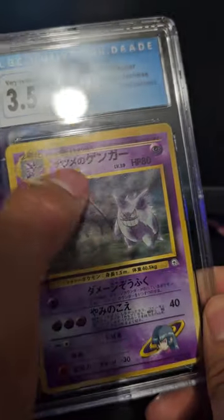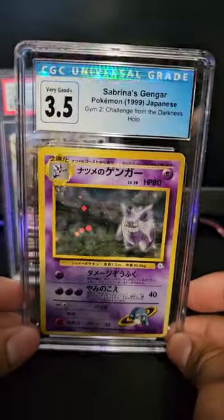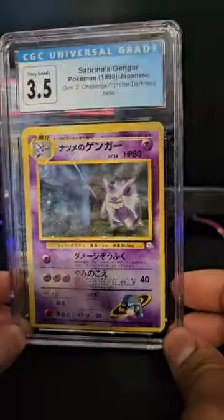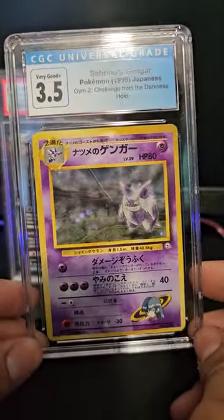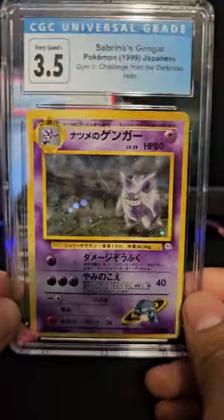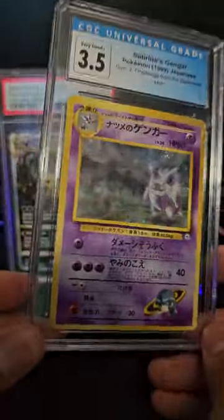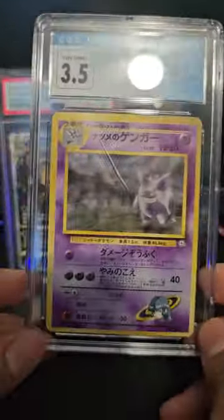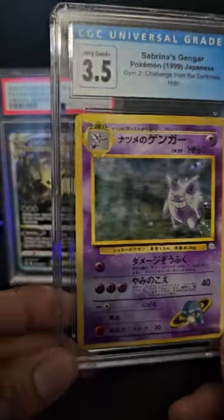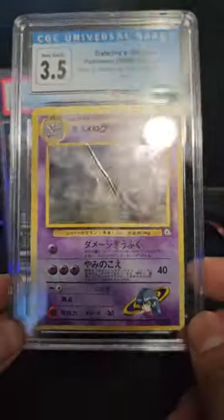Last card - Sabrina's Gengar. Look at that! My personal Sabrina's Gengar cost me four hundred dollars and I'm not selling it - it's my favorite card. PSA 10s are going for five hundred to six hundred, so I got it at a good price at four hundred.